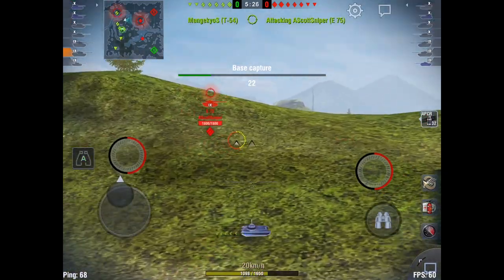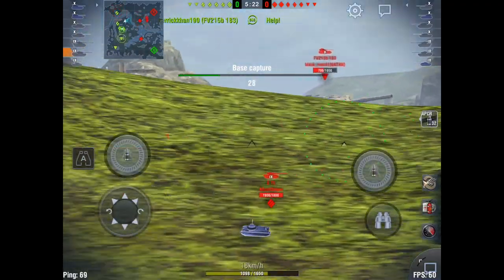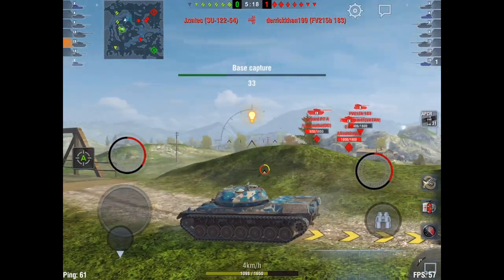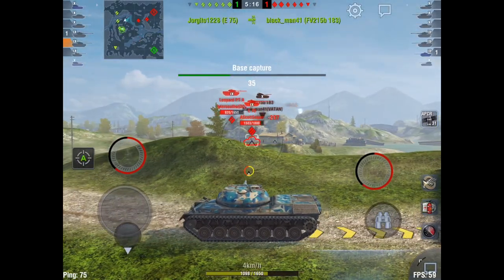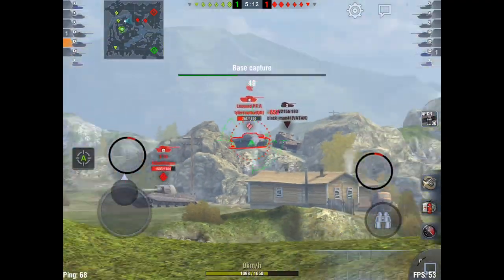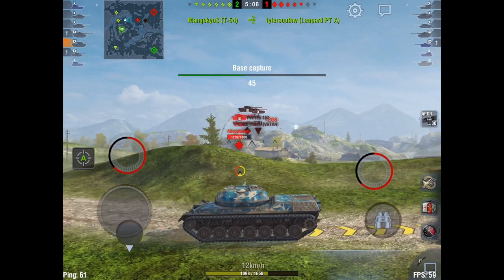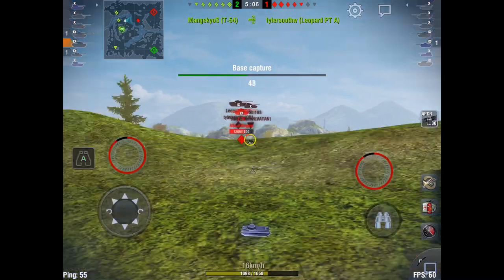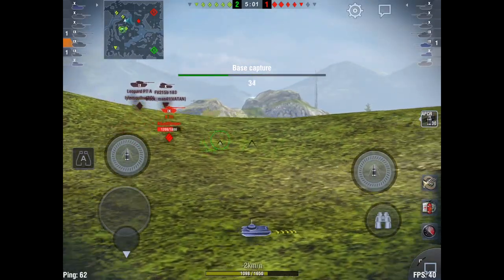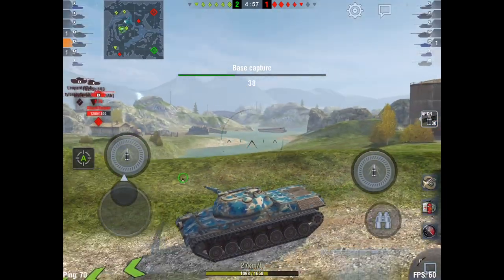Taking a blind shot — someone's taking pop shots at us, probably one of their meds. We see their Death Star there, and we're the ones spotting all these guys. So when we pop up and spot, that all goes towards our spotting damage. Leo PTA — we track him and someone finishes him off. We also got that assistance damage from tracking. We've taken out two of their tanks — pretty good ones too. We really want to get their Death Stars out of play.